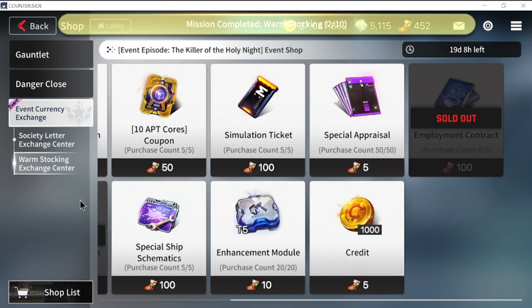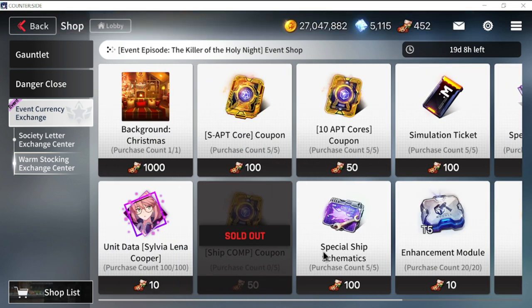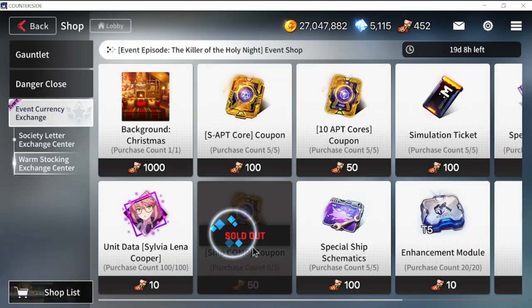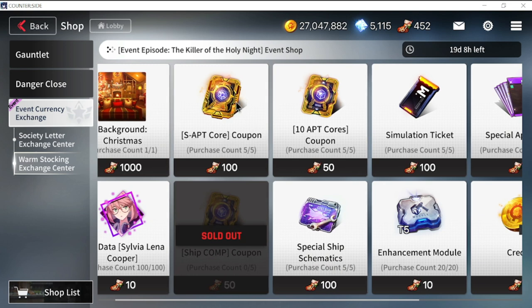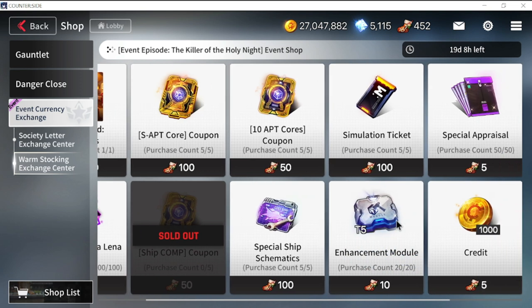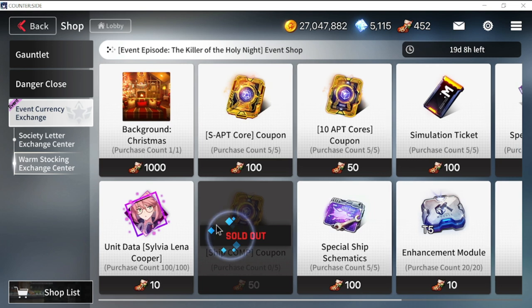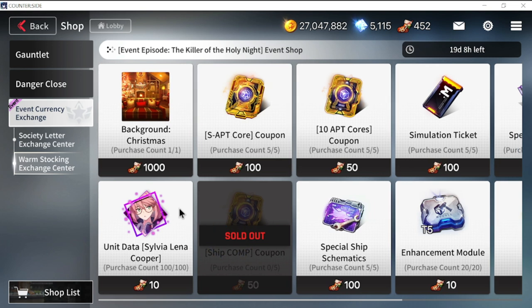So: employment contracts, ship components, and the third priority is SATP course. After that, ship schematics — also very rare, so you might as well purchase those. Then your enhancement module, which is good for enhancing gear. The rest will follow after those priorities.